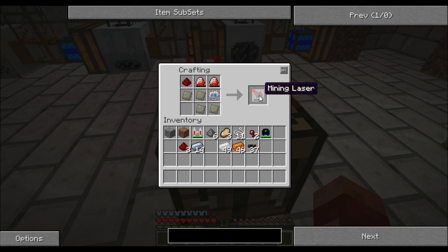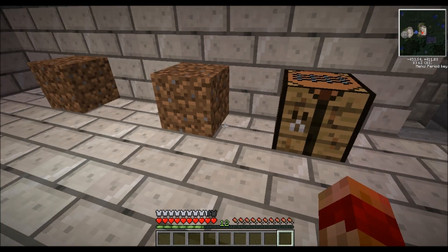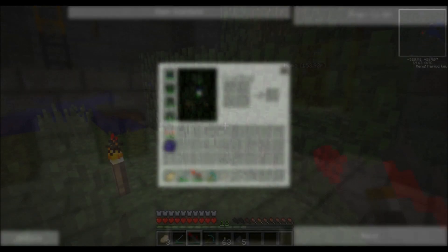And there is the mining laser. I'll just pop this one in to charge quickly and then we'll go mining. I'm ready to go — all the armour's charged, I've got my jetpack, my miner's backpack, some food, my nano saber, the mining laser, a diamond pickaxe for any precious items — because the mining laser can actually destroy blocks sometimes — and of course some torches. Don't leave home without them.